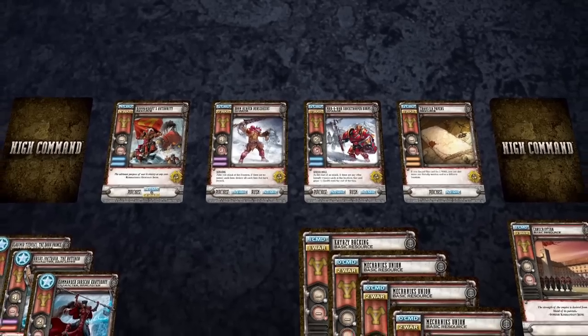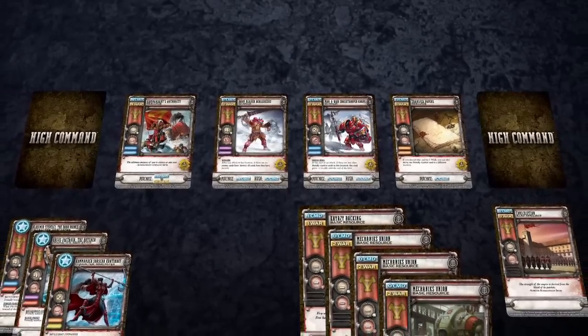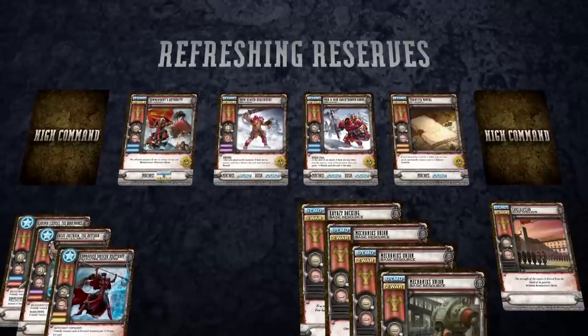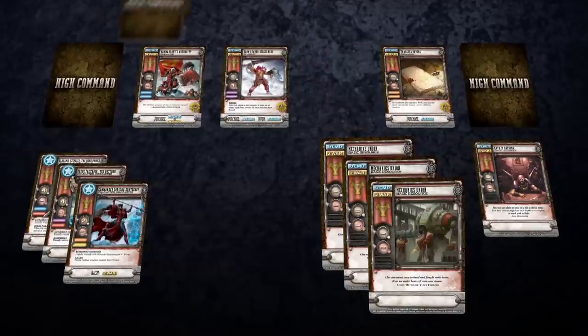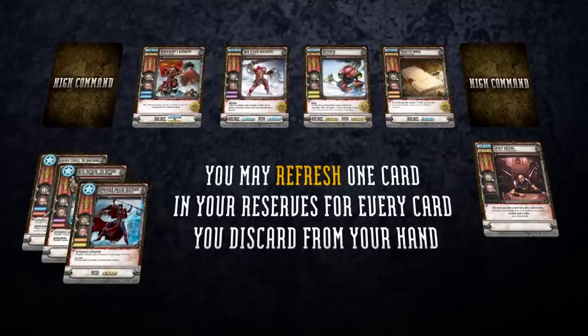During the orders step, if you have numerous cards in the reserves that require a specific resource and the opposite type of resources in hand, a good option is to refresh the cards in your reserves. To refresh a card, you must first discard a card, then place a card from your reserves on the bottom of your reinforcement deck and place the top card of your reinforcement deck in the open spot in your reserves. You can refresh cards in your reserves as many times as you like as long as you can pay the cost of discarding a card each time.